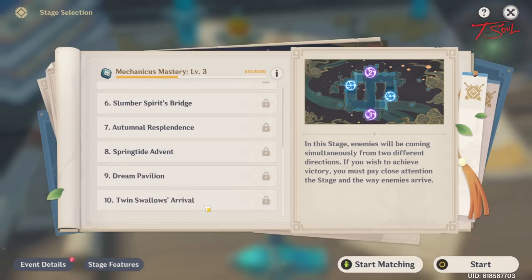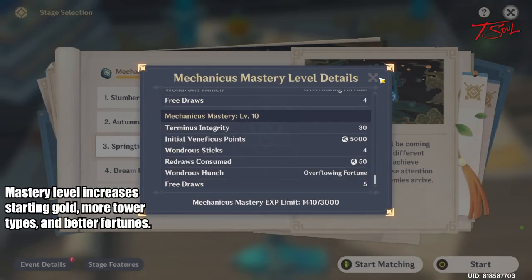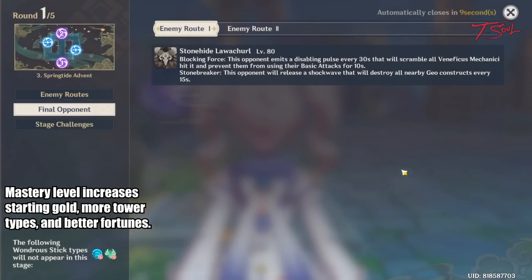There are a total of 10 different stages we can play, and the later stages will unlock in a couple days. You can also check your mastery level, which you get by playing. Note that there is an EXP cap each day. Increasing your level will increase your starting gold, unlock more towers, and give you more buffs to choose from.